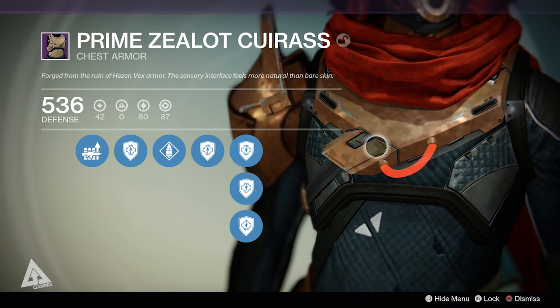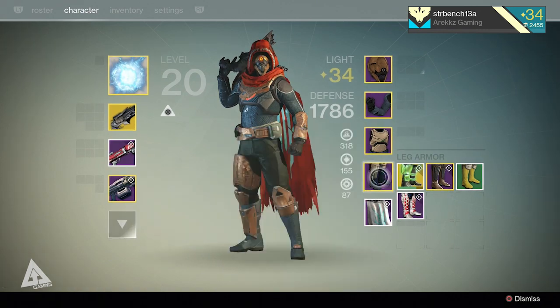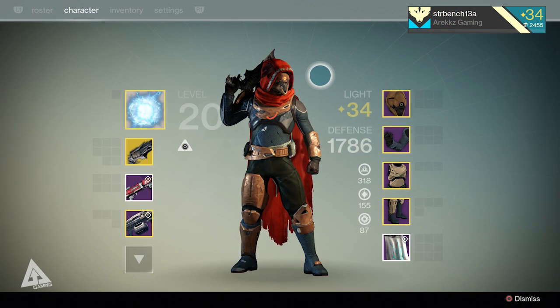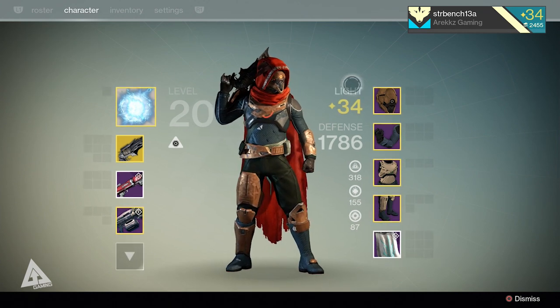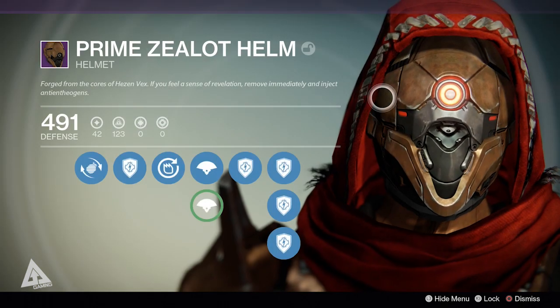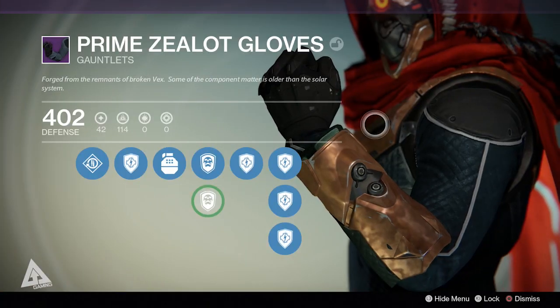I'm going to go over upgrading exotic and legendary weapons in another video, but for now let's take a look at this. As you can see in the character preview, I am level 34 wearing full Vex gear. Each piece has seen increases in both defense values and armor stats — intellect, discipline, and strength. My helmet jumped from 402 defense and 107 intellect to 491 defense and 123 intellect. The gauntlets went from 329 defense and 99 intellect to 402 defense and 114 intellect.